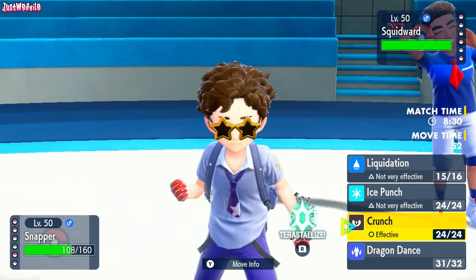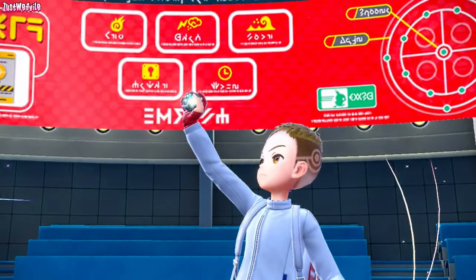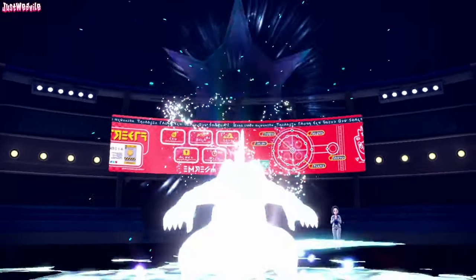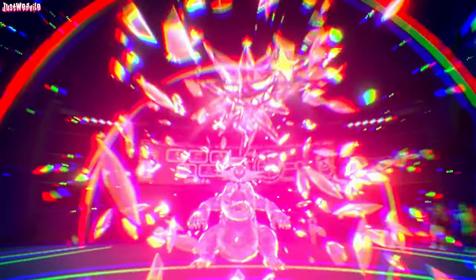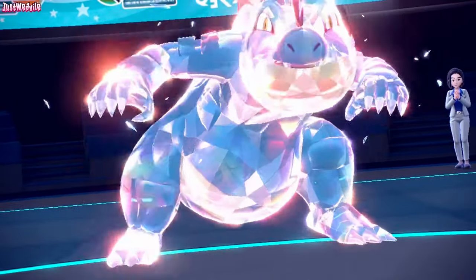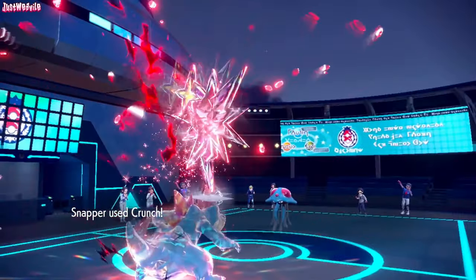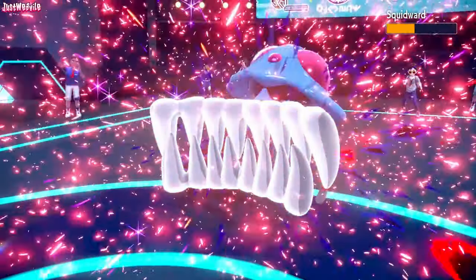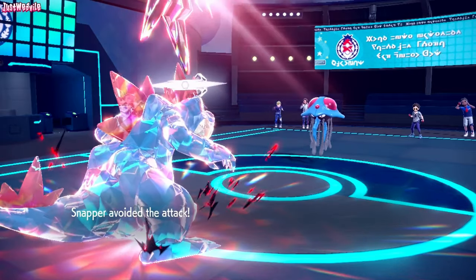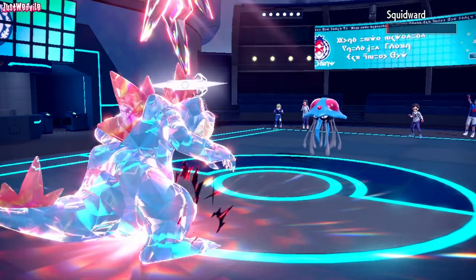Let's go for a Crunch. I think I should Tera Dark Crunch here — I need to get the most power out of this Crunch. I don't think it KOs without Terastalization. So we put on the Crystal Darkness and go straight for a Crunch. If it's a physically offensive Tentacruel it should KO; if it's physically defensive there's a chance they live. They barely live on one HP. They missed the Gunk Shot — it wasn't even Focus Sash, it just lived. No problems there — it just lives.